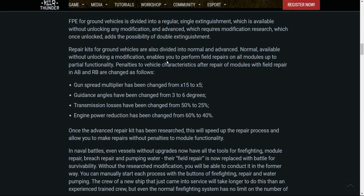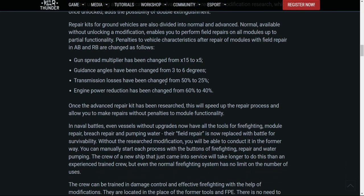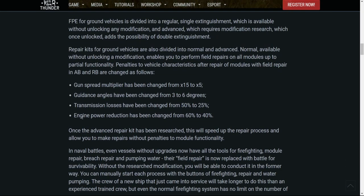You couldn't repair yourself, or you could only do very basic repairs on cap points, possibly if teammates helped you. But what's changed now is that you get a single use of the fire extinguisher for a stock vehicle. Without unlocking the FPE modification, you can put out one fire. If you do unlock the FPE modification, you get two extinguishers like you used to get when you unlocked it.